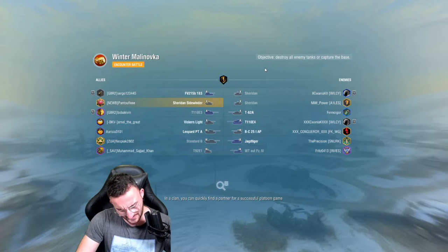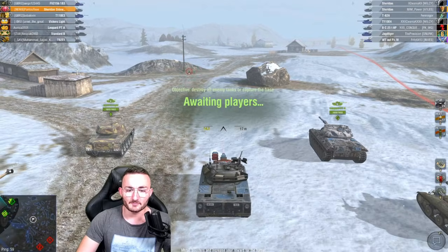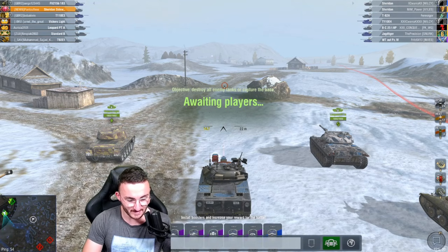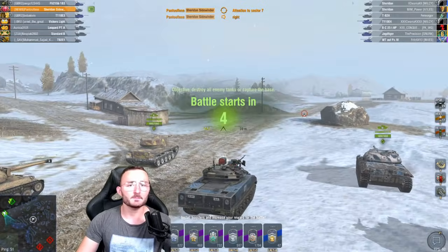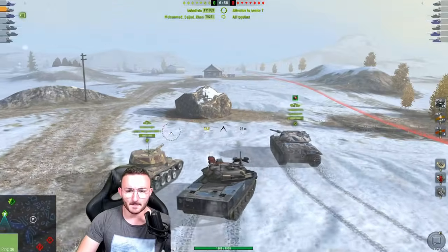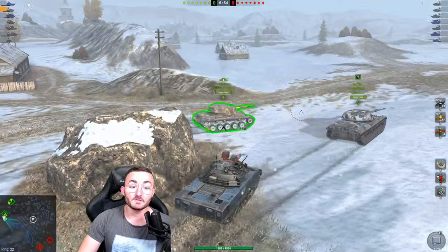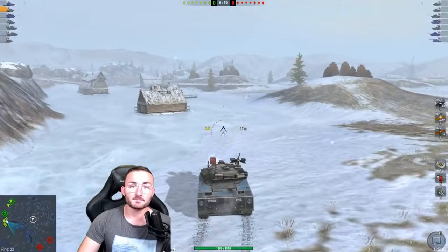Winter Malinovka — this is a cool map for us. We have a team mainly composed of mediums, so we're going to ask everyone to go on the medium side and really insist on that, because if we go on the left side it's not going to be good for us. What do you think about this event? I feel like it was a nice gesture from Wargaming — something a little different to move the community to work together.